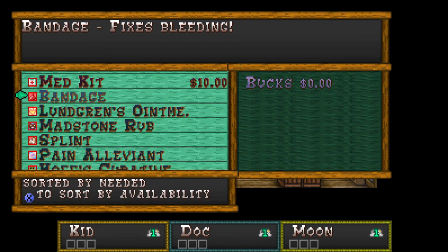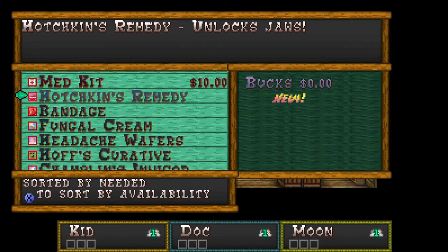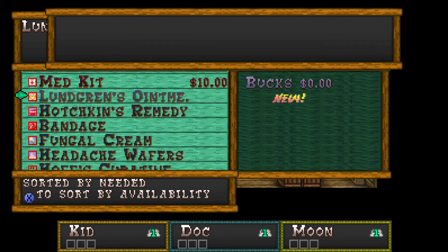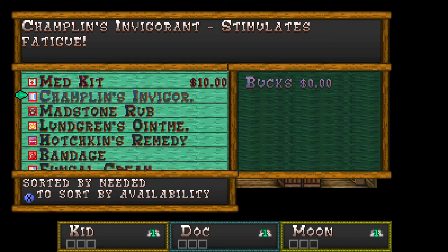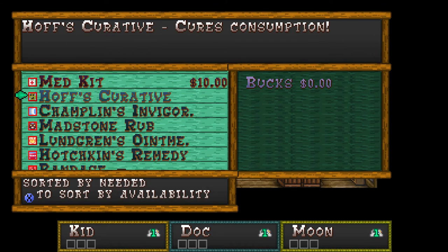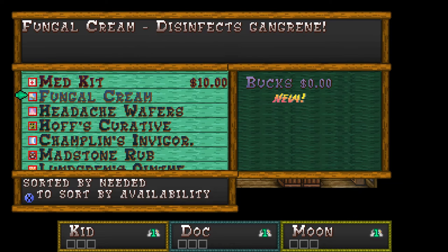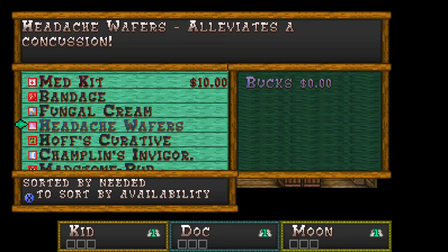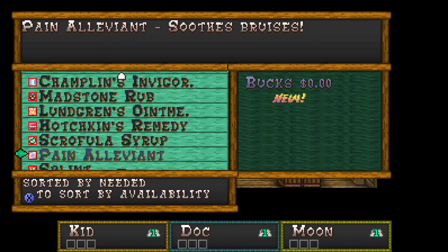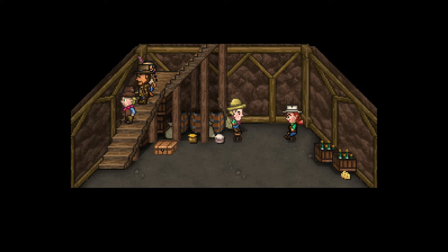And we could learn all these different techniques. Bandage — Doc already knows the technique for bandage. We've got lockjaw, burn ointment. Champlin's Invigorate — stimulates fatigue. You don't want fatigue. Cures consumption. We got a bad case of the consumption. Cures a concussion. Cures gangrene. My goodness. Those are all the status ailments? I know concussion can make you forget moves, because I've had that happen to me before.